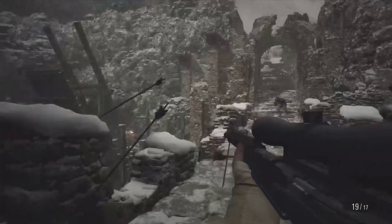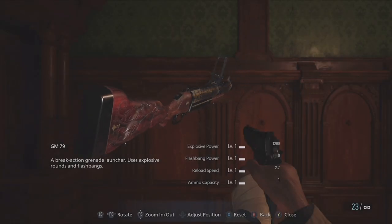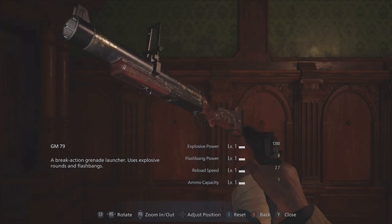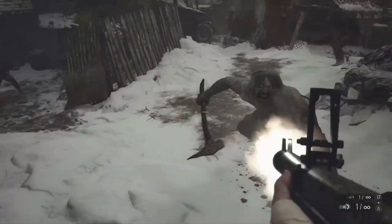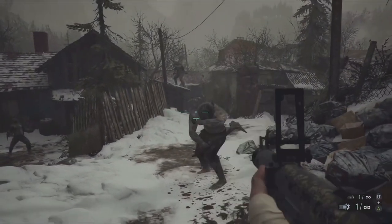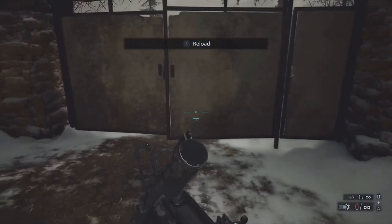At the number 9 spot I have the Grenade Launcher. Very similar to Claire's Grenade Launcher in RE2 Remake and the Thumper in Call of Duty, this was quite the gun to use with infinite ammo. It's very fun to use, and having explosive and flash rounds can lead to some ultimate trolling and just a laid-back fun experience if you don't want to sweat your ass off.